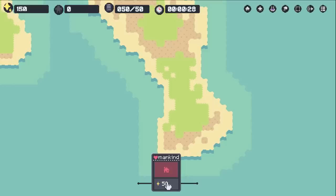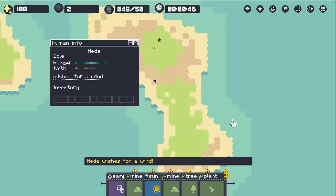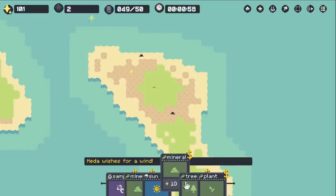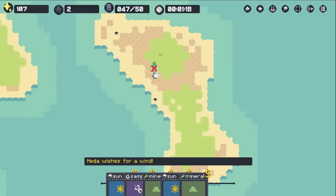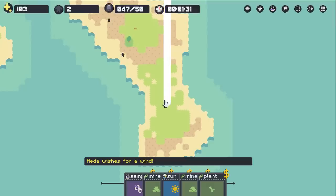We have these cards down here that we can use to help our mankind population. We're going to settle them into the nice green grass. Two of them — Corey and Hida. It should be Adam and Eve. Hida wishes for wind, but we don't have wind just yet. We got to get the basics started, so I'm going to put down a tree because we'll need wood, and let's also get down a plant — on the green we'll get wheat.